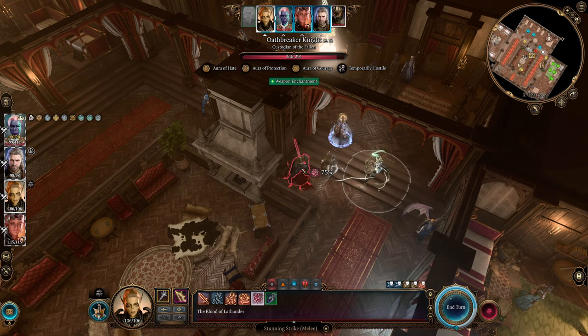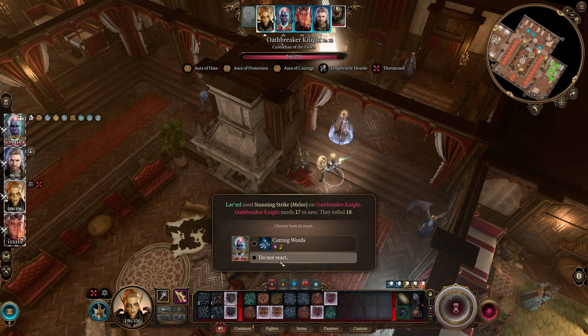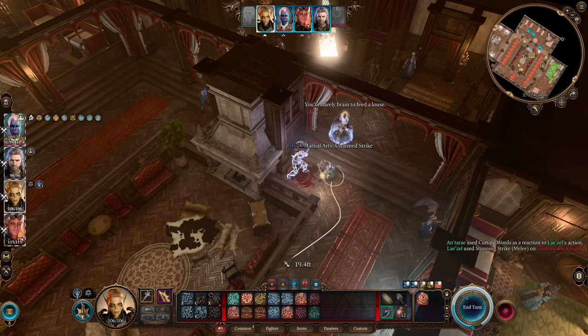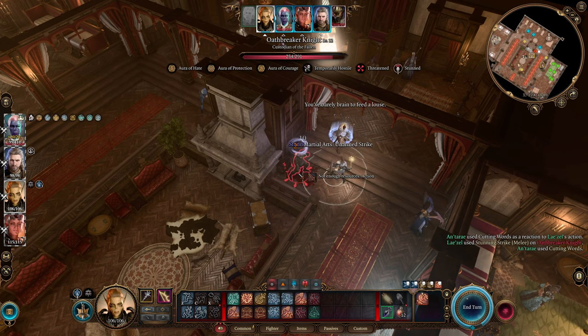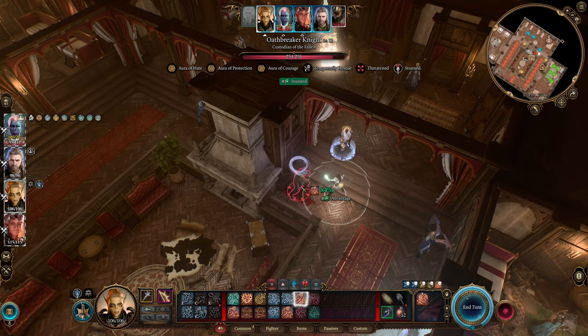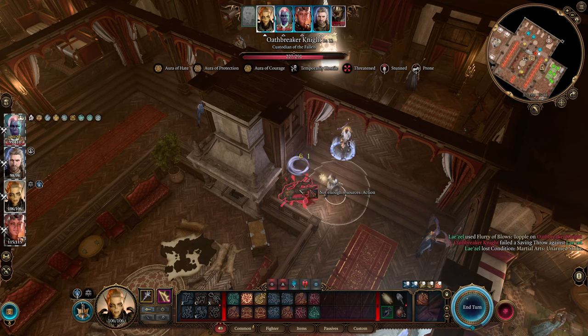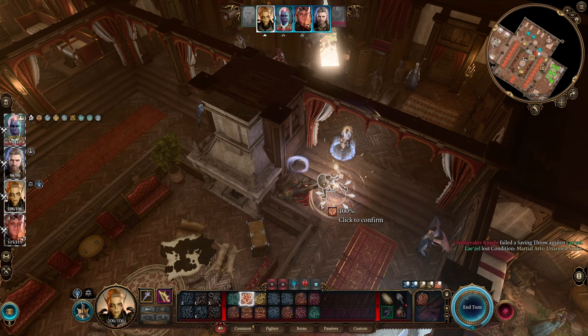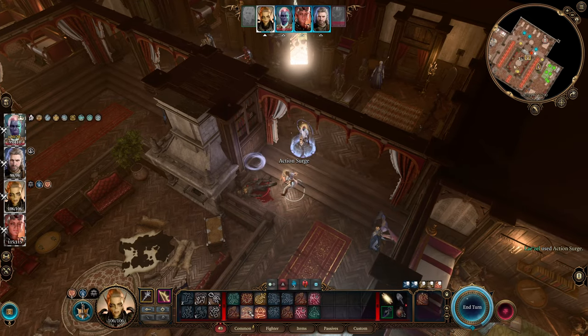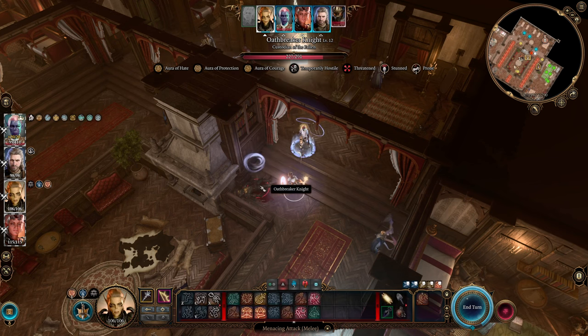Let's go ahead and use our second action to land a Stunning Strike, see if we can get a stun going. Let's have an ally help out there. So we've now stunned them, and then let's see if we can get a topple going and knock them over. And now they're stunned and on the ground — they're not yet frightened, but we can probably do that too.